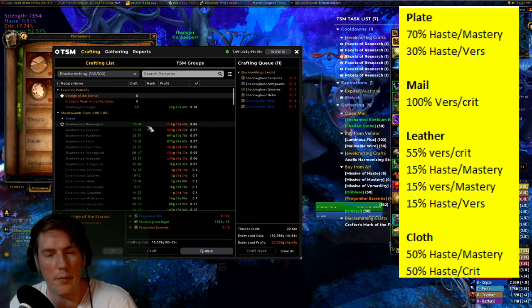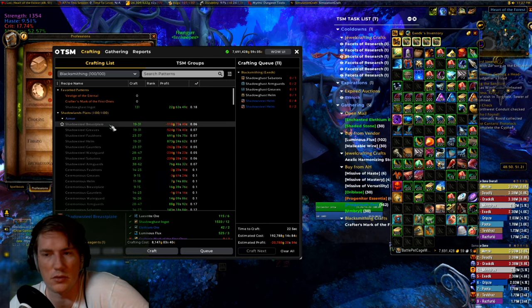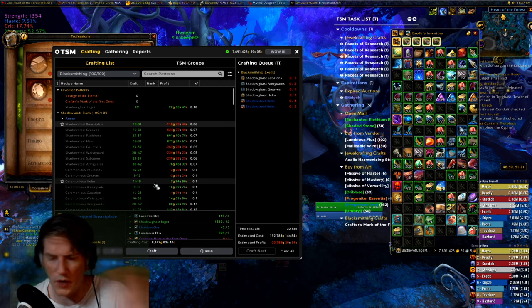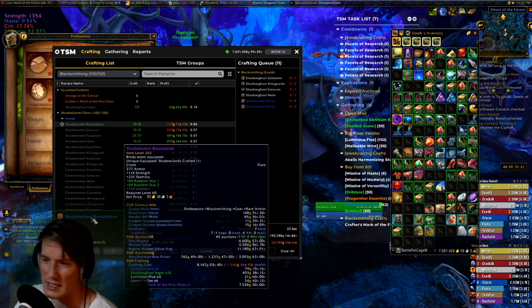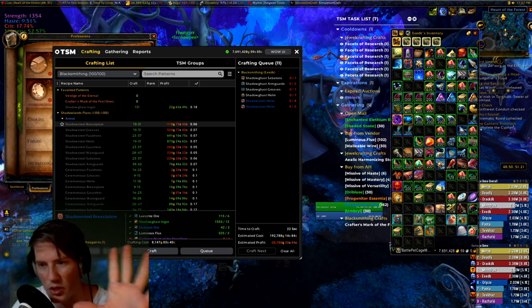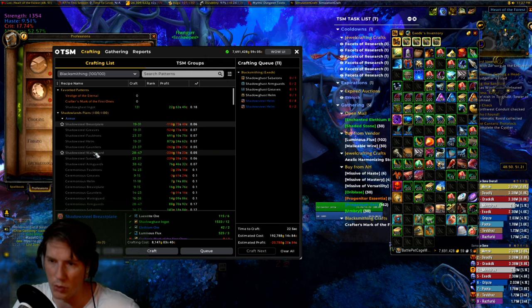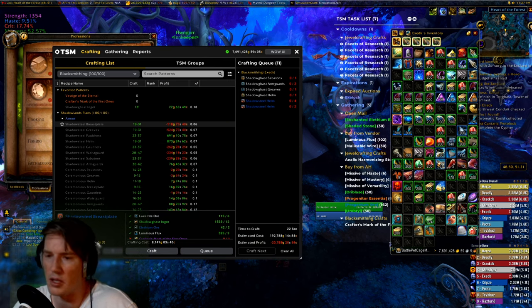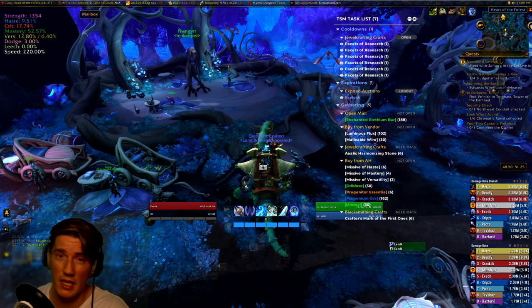When you've bought all the materials, the big question is: how many should you craft? It depends. If you only have 100,000 gold, go for one of each. If you can go all in, aim for five to ten per item slot, spread across the most popular stat variants. I generally don't restock until I'm below five on multiple recipes — since queuing everything up is time-consuming — then I craft back up to ten of each.